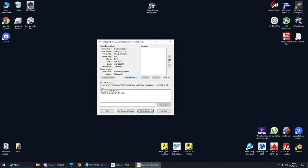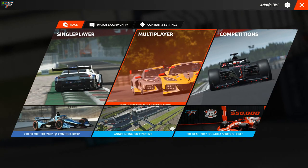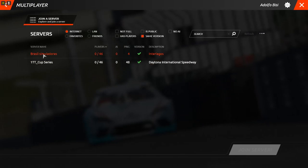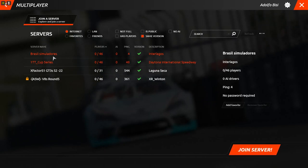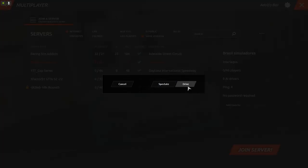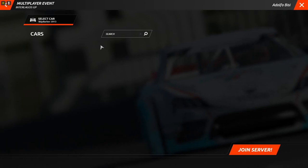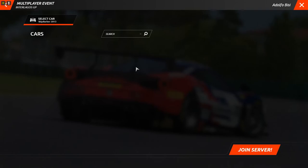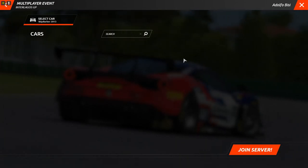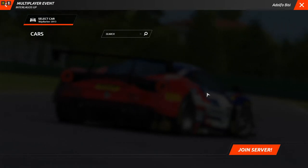You can also go directly to the next race using that option. Let's verify the server is working — go to multiplayer in the game and you can see the server we just opened. Everybody who has the content can join you and race together. That's it — I hope it was helpful. Any doubts, type in the comments and I'll try to help everyone. See you later and have good races!